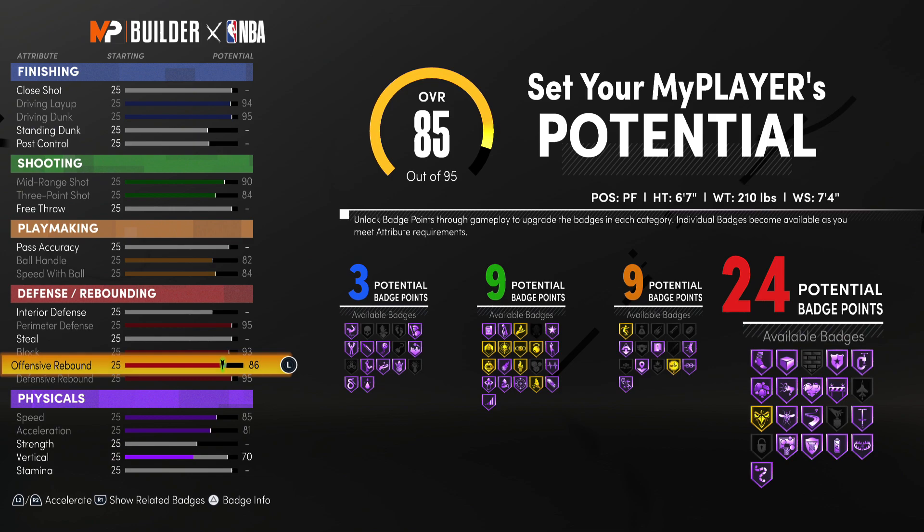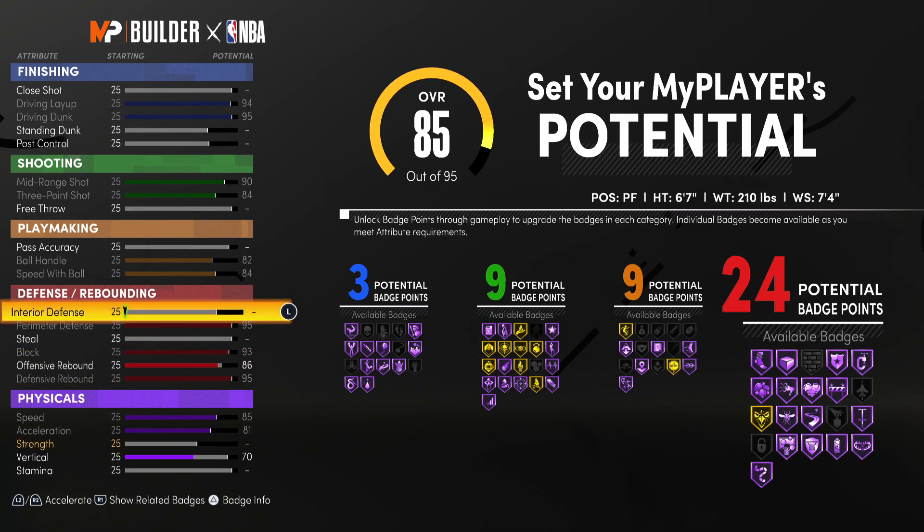Starting off with defense, we're going to pretty much max out offensive rebound, but actually drop it down to an 86 so we can still have our 24 defensive badges. The reason we do this is just to maximize badges as much as possible.